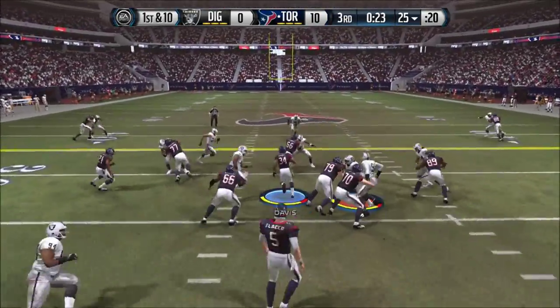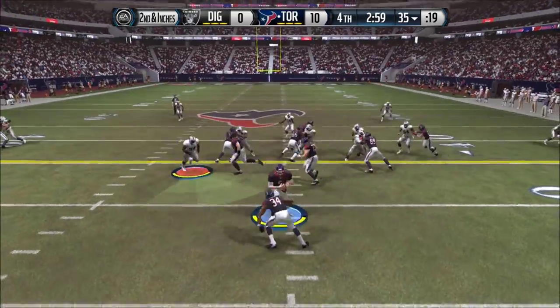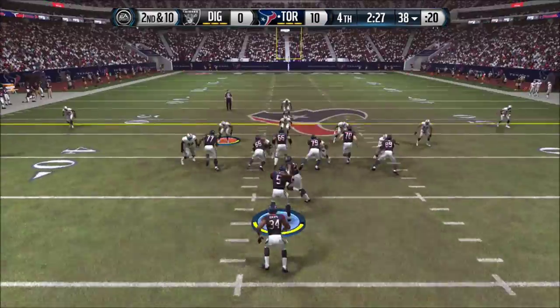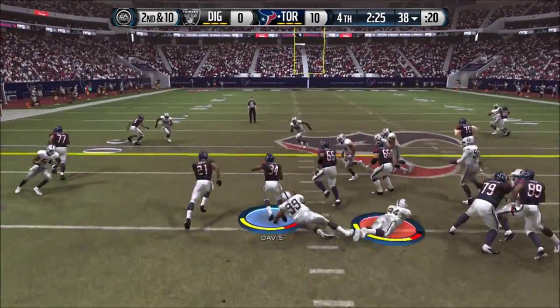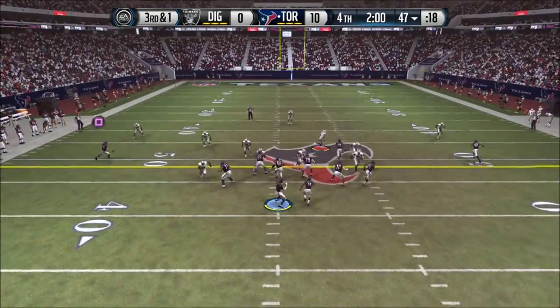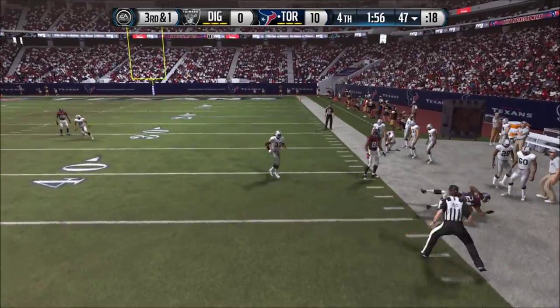We get a nice pick by CJ Mosley. This season, CJ Mosley has had a pick in every game — that's pretty amazing, I'm glad I have that guy on my team. Let's run it to the outside one more time and keep wasting time. We got two minutes to go, so let's throw it out to running back Reggie Bush — and we get another first down.